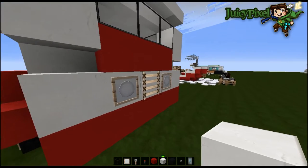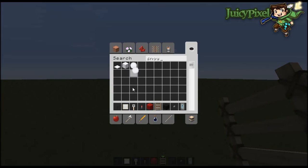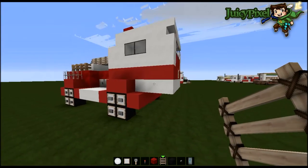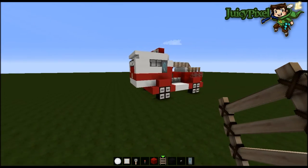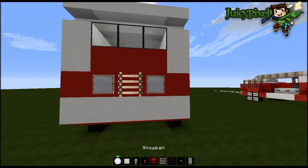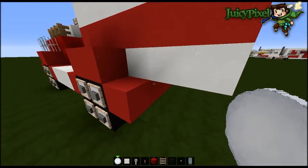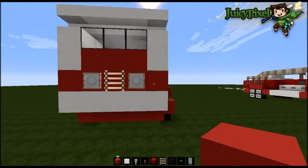Next grab a ladder and some snowballs. This is where the grill is going to go - it's quite high off the ground but I kind of like it. On each side of the ladder put an item frame and put a snowball in it, so you've got this circular design. Looks really nice, very nice indeed.